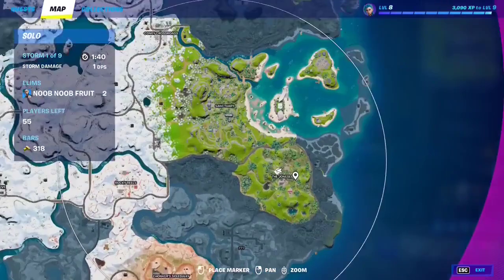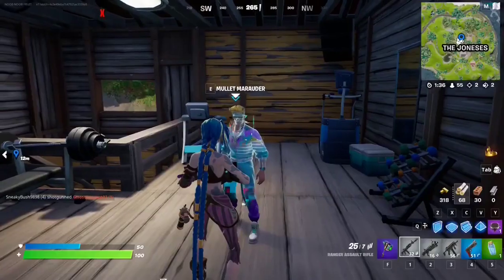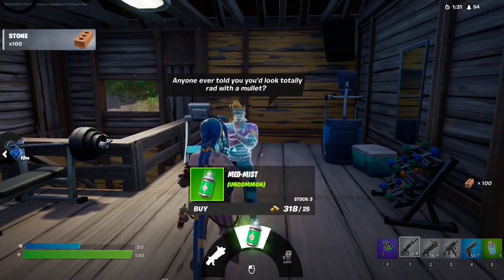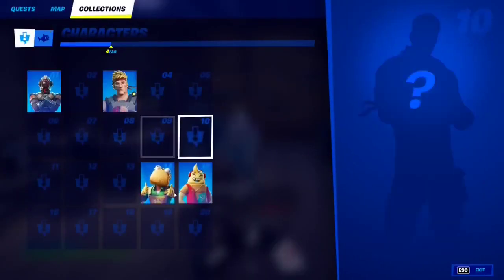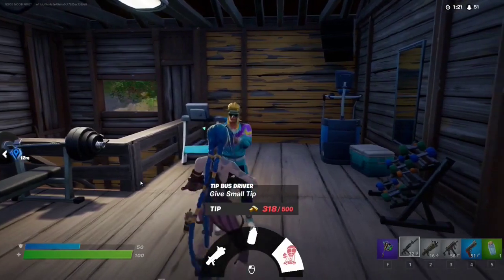If you want to talk to Mullet Marauder, go to this spot on the map right where The Joneses POI is. You will find him there — you can grab the rare Auto Shotgun, get a Med Mist to heal, or give a small tip to the bus driver. Let's see if he's been added — yeah, here he is.